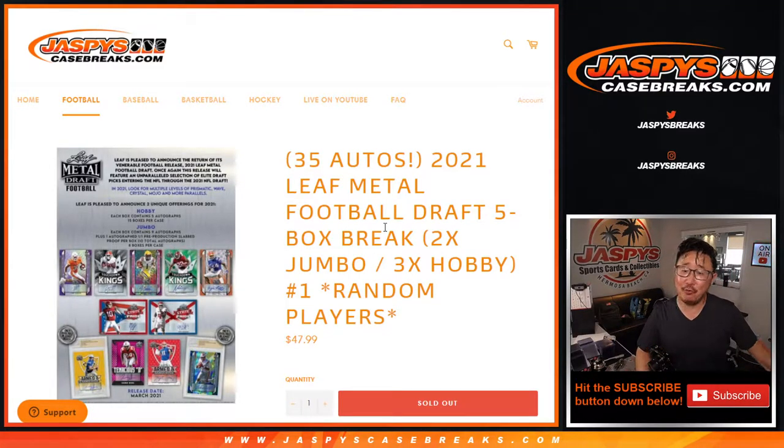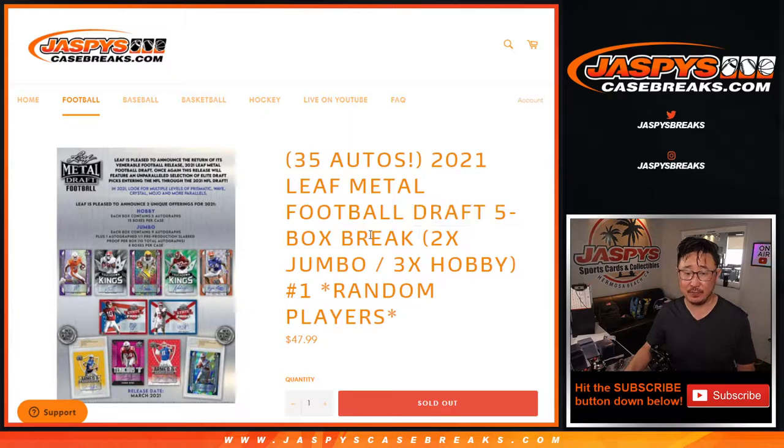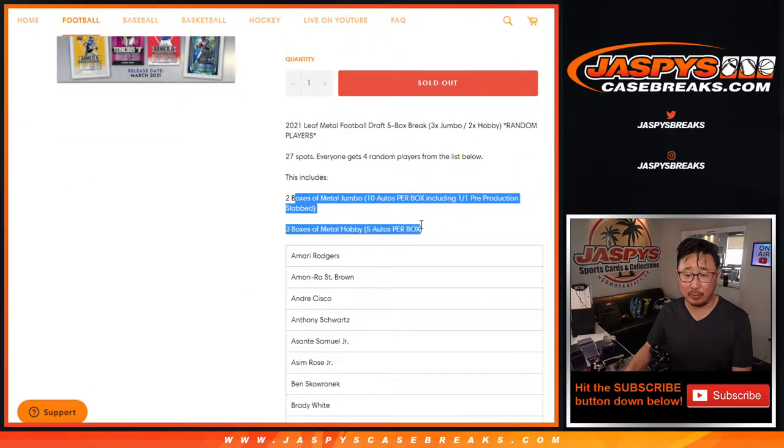Hi everyone, happy Saturday. I'm Joe from jazbeescasebreaks.com coming at you with 2021 Leaf Metal Draft Football, Draft Edition. It's a 5-box mixer featuring 2 boxes of the Jumbo Edition and 3 boxes of the Hobby Edition, and it's a random player break.